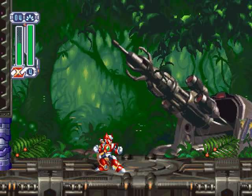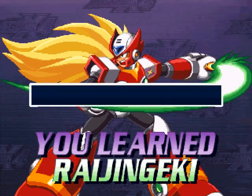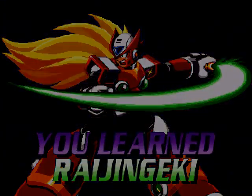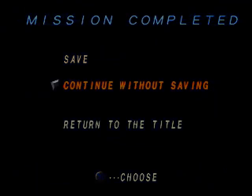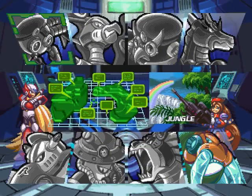X gets the lightning web from this boss, which allows him to make temporary walls to kick off of — the functional equivalent of Zero's double jump. Zero, on the other hand, gets the lightning spear, which is a standing attack that takes way too long to execute and is therefore almost never useful. See you next time!